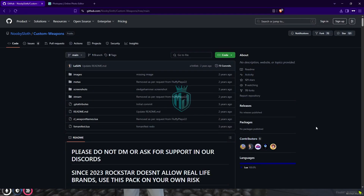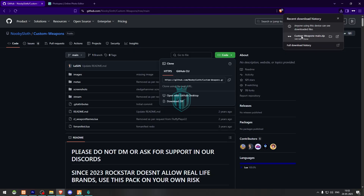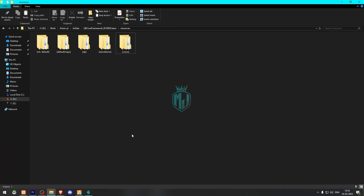First we need to go there — right here we have our custom weapons. We need to download it from the GitHub profile. After downloading, we simply open this file and extract it to our resources folder.